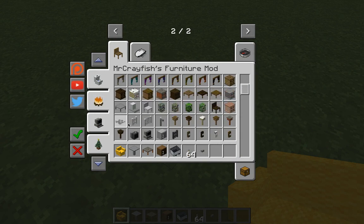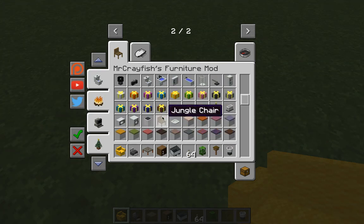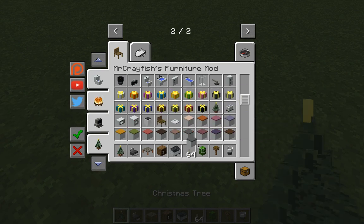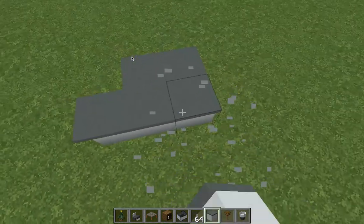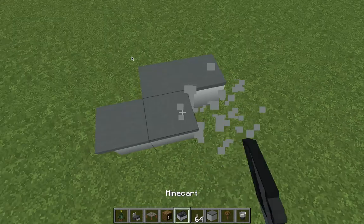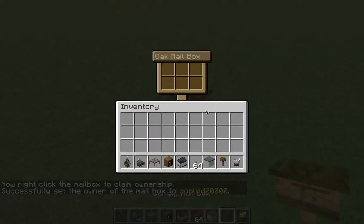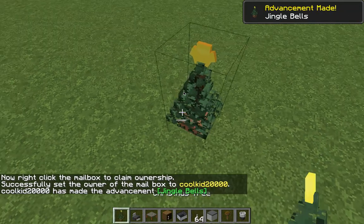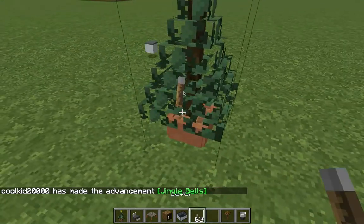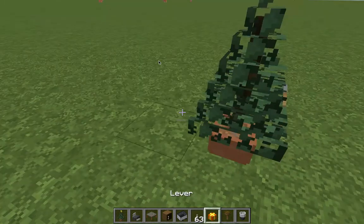There are even curtains that actually legitimately work. There is a range, there is a stone countertop, you can see there's a mailbox — they can transport mail to your friends. There's a lamp that really does work, there's a printer, and oh — Christmas stuff too! There is a counter as well.